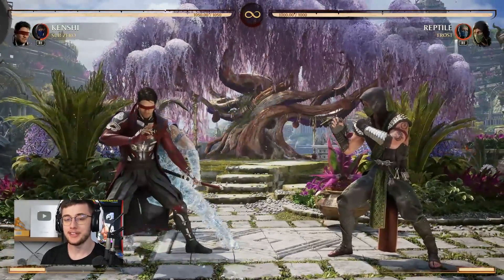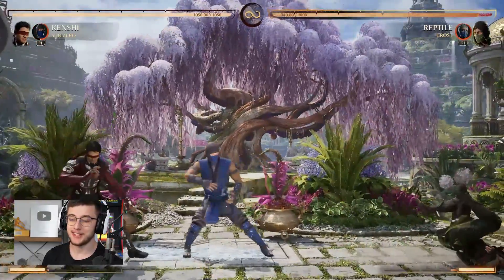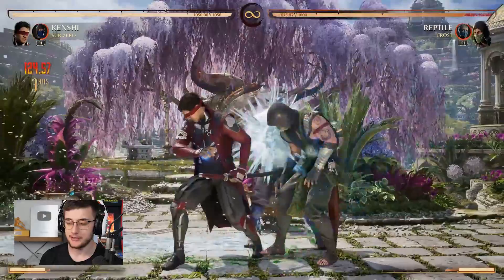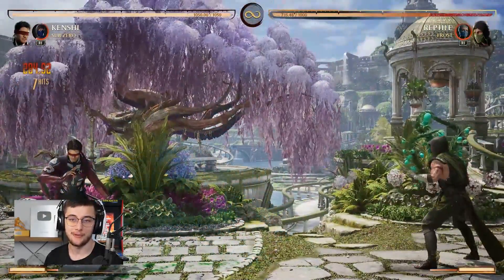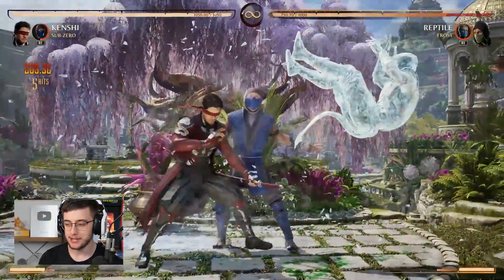Now we're going to talk about the Sub-Zero cameo. This is being considered one of the best cameos in the game right now. I'm not sure if I agree just yet, but it does seem very strong. The first and most simple move is just his freeze — it freezes them and you get a full combo. It's actually quite fast so you can use it pretty late in combos and get some random stuff. This isn't optimal, just showing you examples.